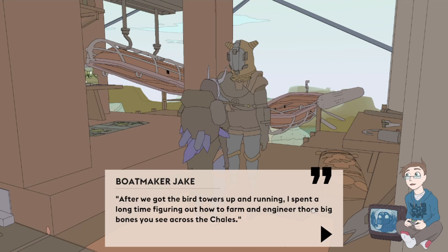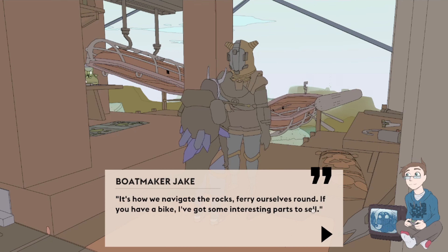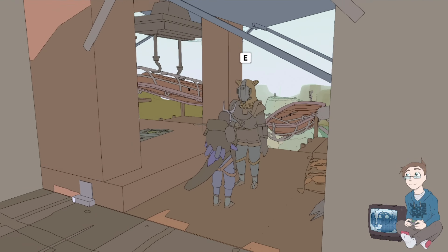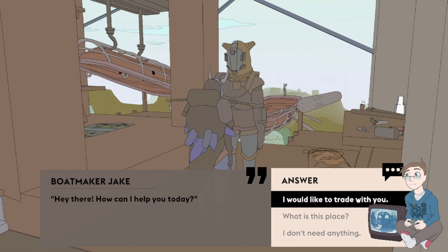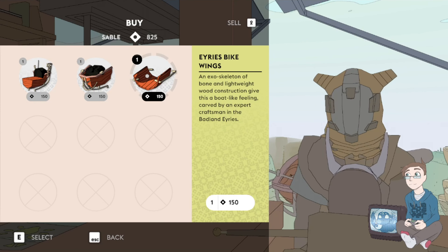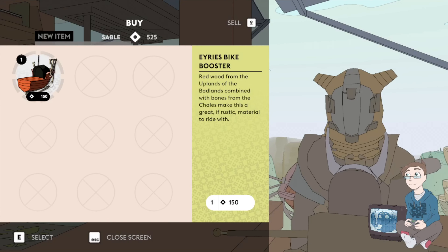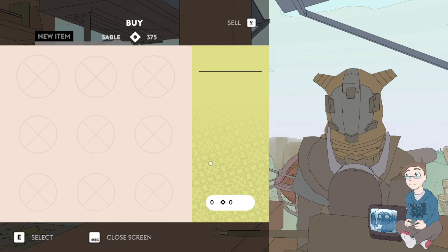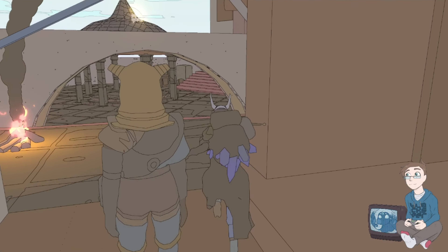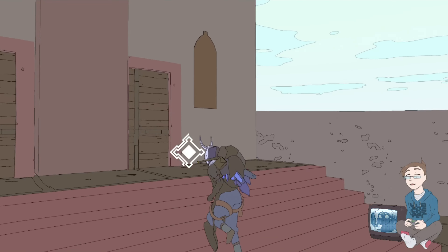After we got the bird towers up and running I spent a long time figuring out how to farm and engineer those big bones you see across the chalas - that's how we navigate the rocks, ferry ourselves around. If you have a bike, I've got some interesting parts to sell. If you see Umi around, say hello - it's nice to see someone else up here. I'd like to trade with you. Bike wings, exoskeleton, a bone and lightweight would give this a boat-like feeling. I've got money. Can I use these to make a flying friend? You've got a flying friend. Are there other stuff around?